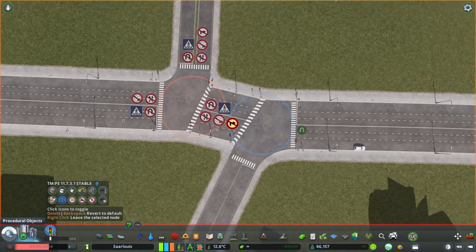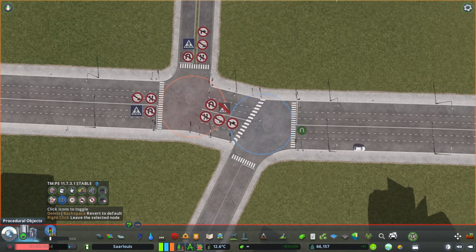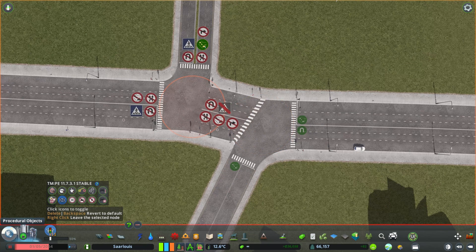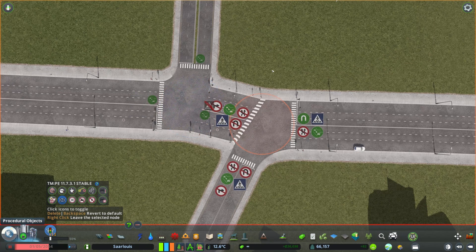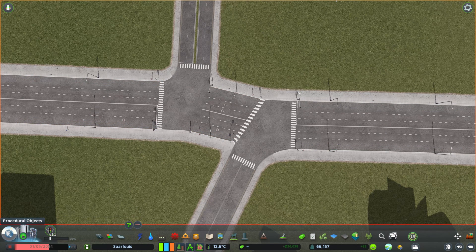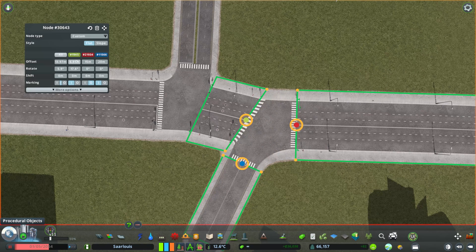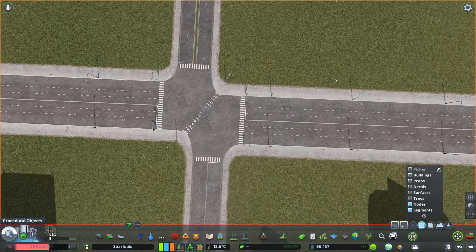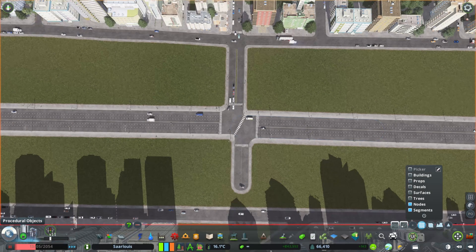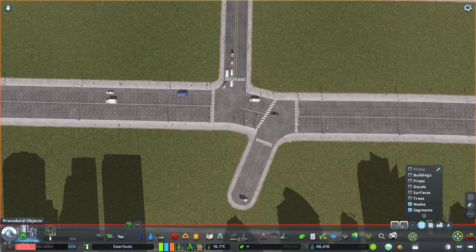Make sure you cancel one of the diagonal crossings, then click on the button with the two little cars to make it green — this way cars will not stop or slow down at the intersection. Also forbid cars from parking in the intersection or anywhere nearby. When you are done, use Move It again and press Ctrl+Z to undo the moving of the nodes so they go back as they were.